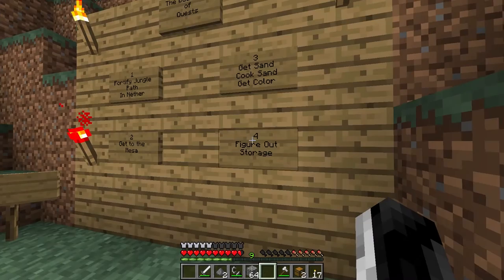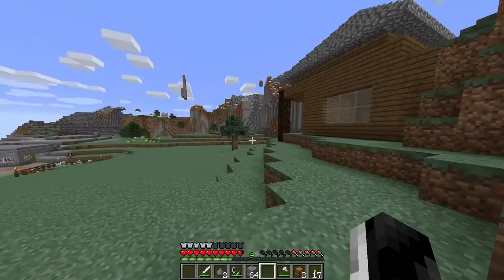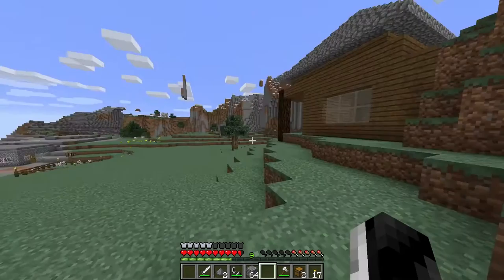Get sand, cook sand and get color. I don't even know what color we need right now, so I'm not entirely sure what getting the color will entail, but we will figure that out next time. But hey, we're making progress. It's good. It's very good. I'm glad I'm finally finally getting some things done.